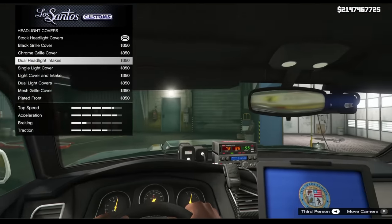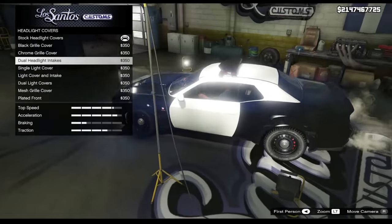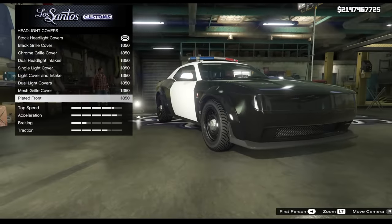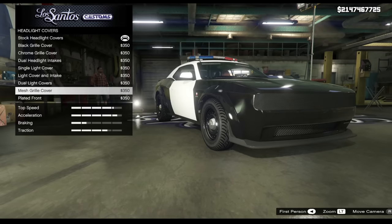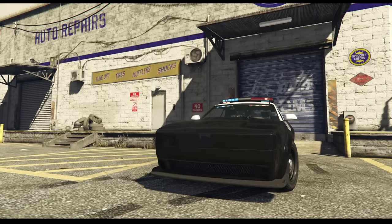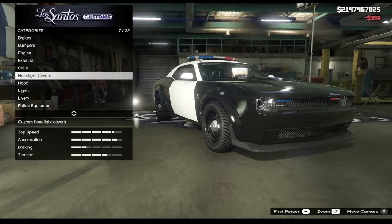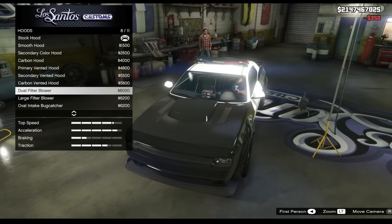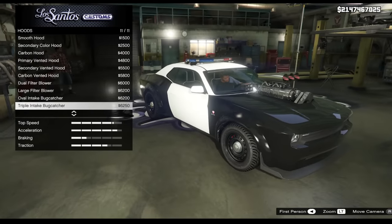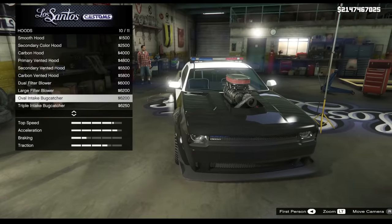We'll change the interior slightly and put a shotgun right next to your head — a mounted shotgun like they would have in real life, which is actually really cool. Apart from the interior though, the modifications seem to be the same. Going outside to check how the sirens work — yeah, it actually does cover it up, which is weird. We don't want any of that. Moving on to hood options — same hood options on a police car.